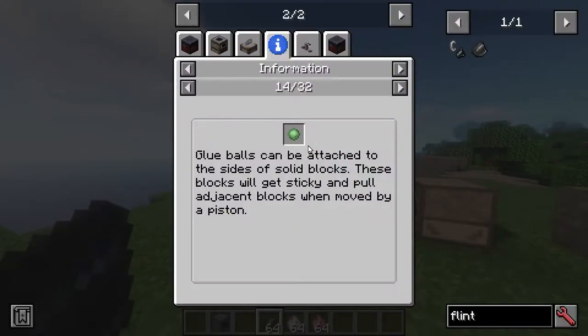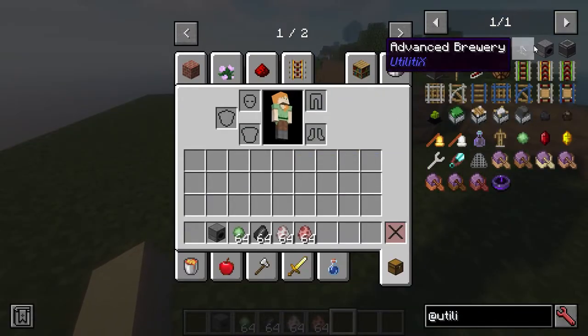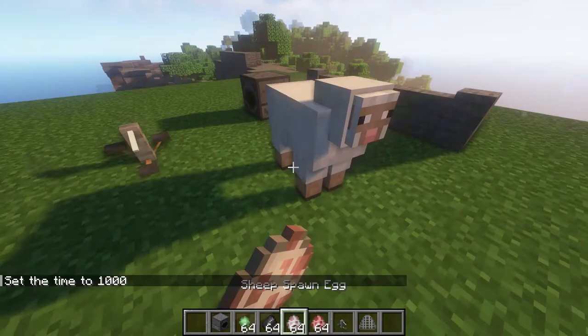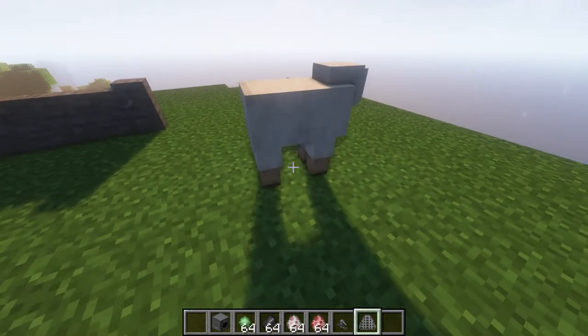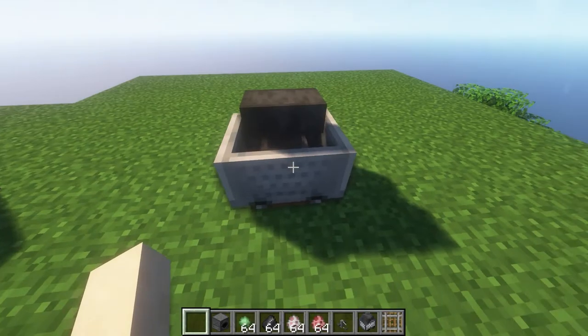Glue balls look like something similar to the Create mod's super glue. We have diamond shears, which are pretty useful. There's also the advanced brewery, the mob yoinker — which is just for blocking entities and blocking the track.